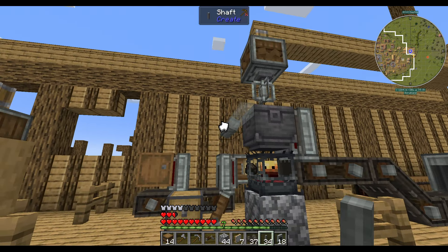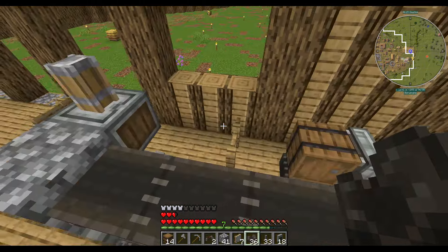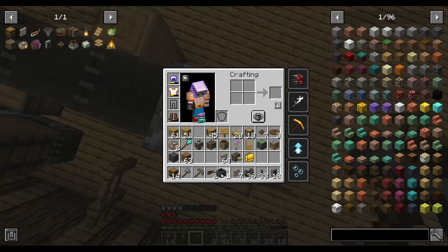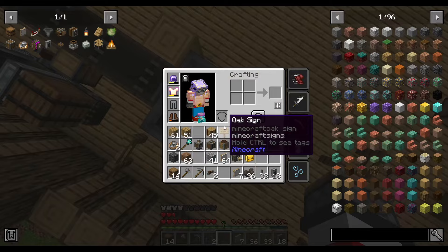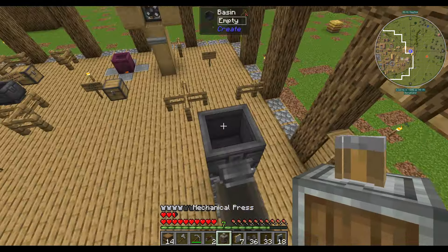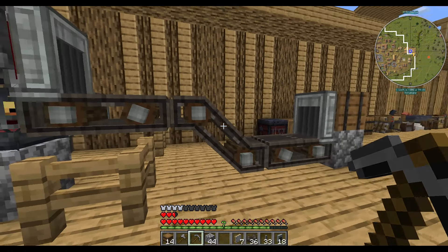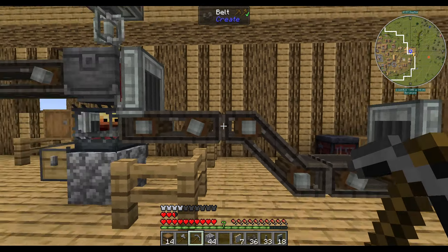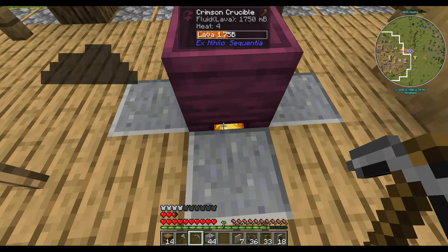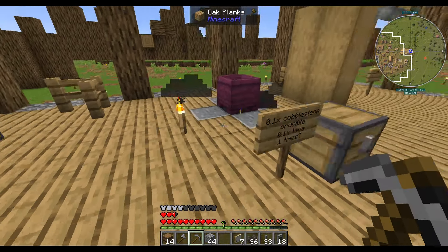Ideally I want all of these steps to be creating excess beyond what the basin is needing. The basin is going to sit right up here. The mechanical press is going to sit right up there. It's already getting pretty high. Whenever we do an elevation change in Create, we end up having to do a belt down here, then a separate belt there, and then a separate belt there, and it's a pain to create that.